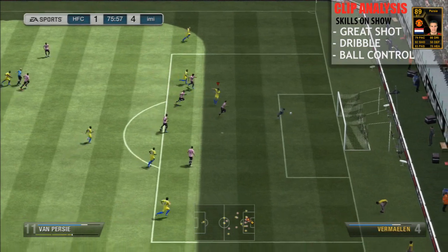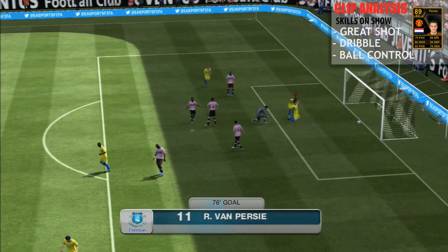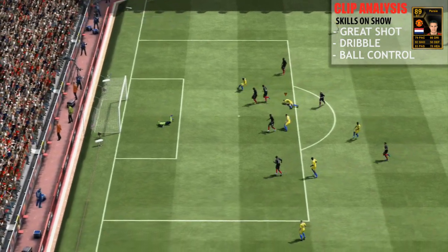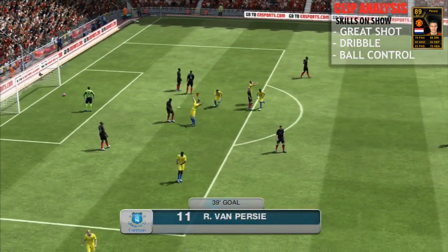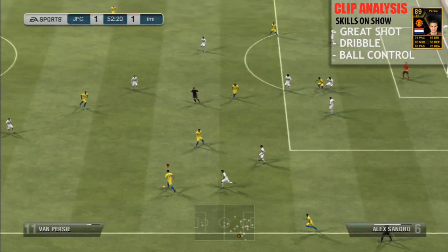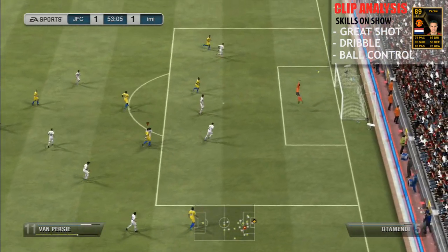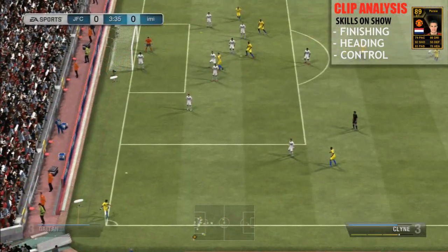Here we're looking at great shot, dribbling and ball control. Look at that outside of the left foot. As you know, Van Persie is left footed, but he is so good on his right foot in this game as well — he's four star on the weak foot. I didn't notice any discernible difference between his left and right foot; he seemed to score with both for fun. Watch this — pretty much out wide, nowhere near the goal. Uses his pace to cut inside. And how's that for a finish? He's just got a deadly shot. That 97 finishing really comes in.